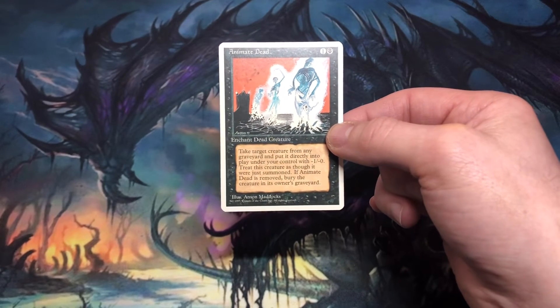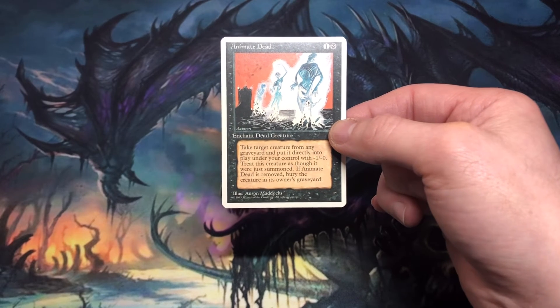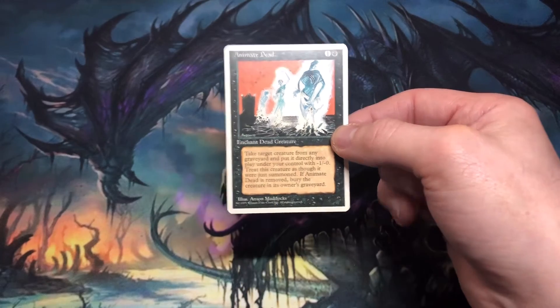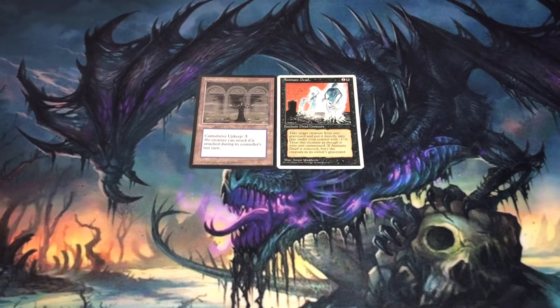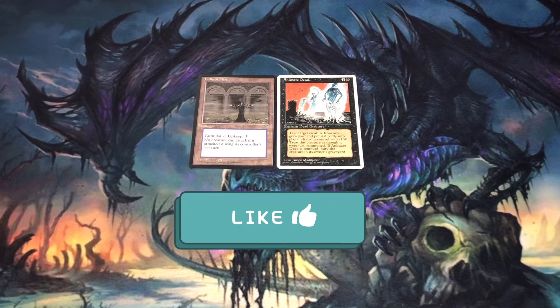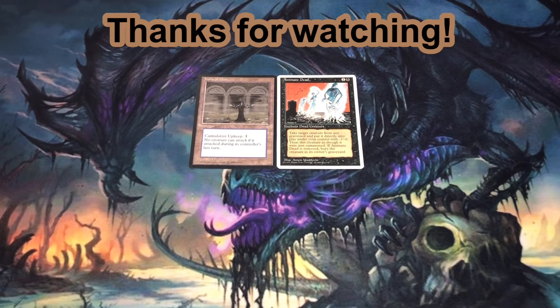This is a strong card in reanimate decks. It's around maybe a couple of dollars, maybe $3. Anyway, that's my most recent mailbag package, and both of these cards will make great additions to my collection. I hope you enjoyed the video — if you did like it, please subscribe and share. Take some time in the comments section to tell me what you think of Hall of Mist or Animate Dead.